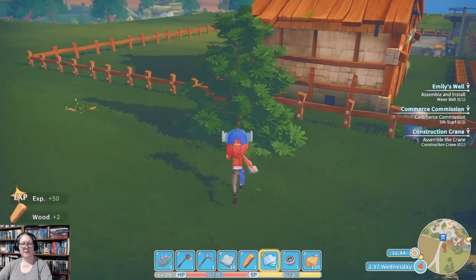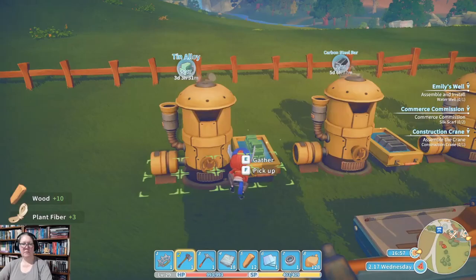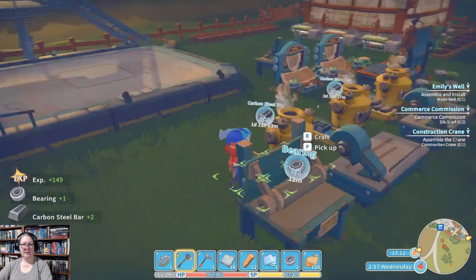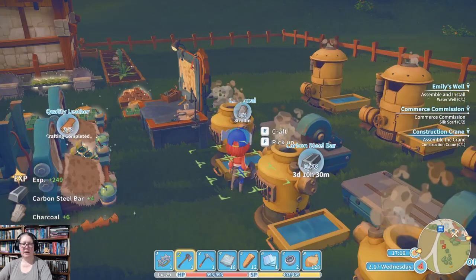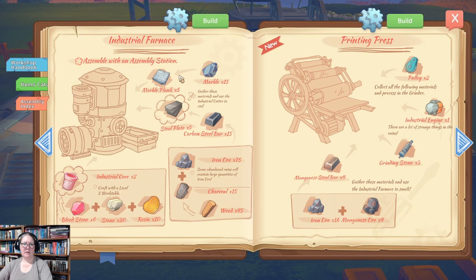We'll grab a few more twigs and bits on the way through. Grab that manganese steel bar — I think I needed more than one. This is the benefit of multiple burners: if you only had one you'd come back and get maybe two or three steel bars, but with three or four burners going you can pick up six, eight, or ten. I don't need aluminium for the printing press — I need four of those.